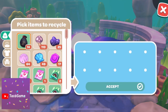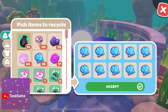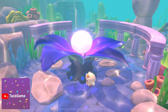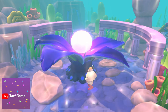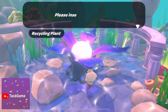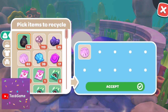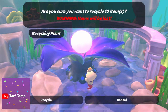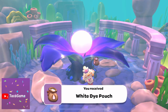Hi, what's up everyone, thanks for coming back to my channel. I want to recycle all of the trash that I found in the Rainbow Reefs — it changed into a blue dye pouch. Have you ever seen this plant before? You can recycle the items here and it can change into a coral key or a dye pouch. And I got a dye pouch.